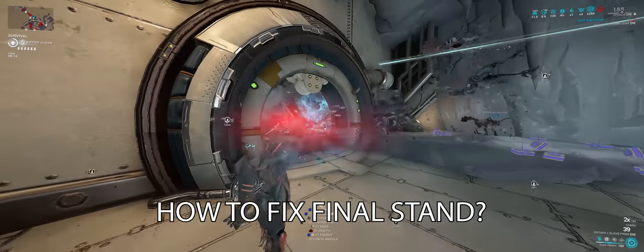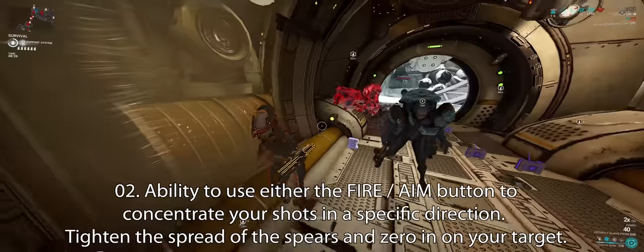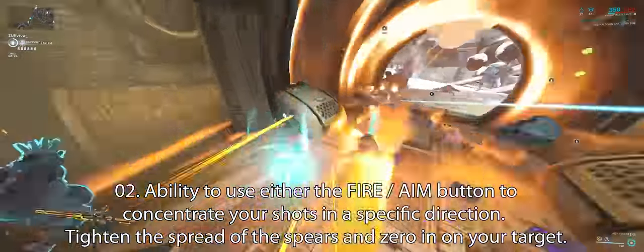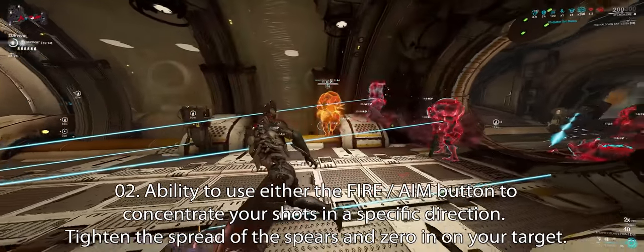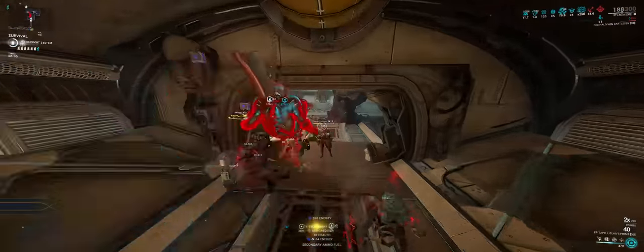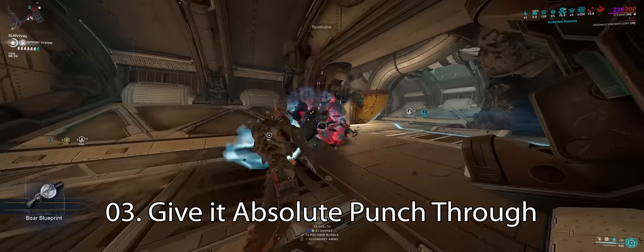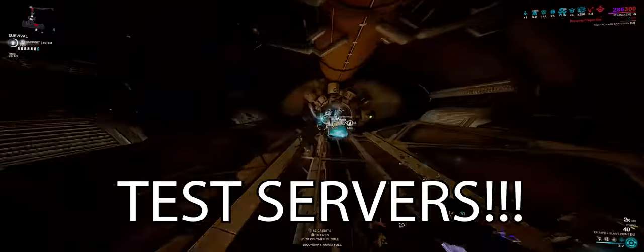Here are some things that can help this ability, DE. One: give us iframes when casting. Two: when active, use either the fire button or aim button to concentrate shots in a specific direction, tightening the spread of the spears and zeroing in on your target. Three: allow us to cancel the ability by casting it again with a refunded reduced energy cost. Four: give it punch through. And finally, five: test servers — seriously, test servers.